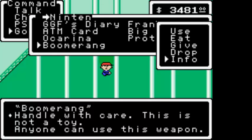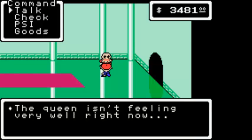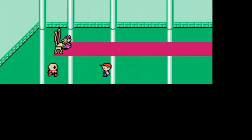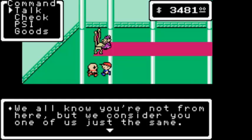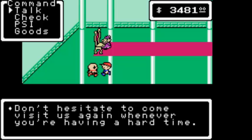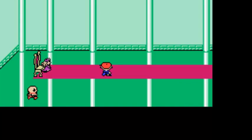Handle with care - if this is not a toy, anyone can use this weapon. Well, it is a weapon in Australia, but we're not in Australia - we're in the Emerald City. The Queen isn't feeling very well right now. There's another guy right here: 'We all know that you're not from here, but we consider you one of us just the same. With the Onix Hook, you can come back here anytime.' There's an item called the Onix Hook - I'm going to point it out when you can get it.